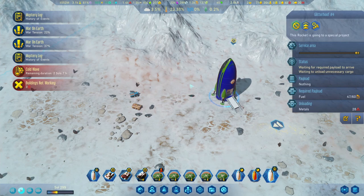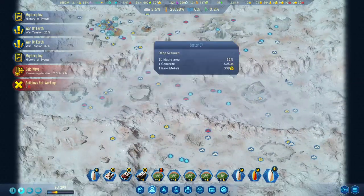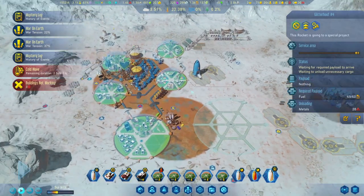I had to do a bit of micromanagement by bringing fuel over and the drones just to get it loaded and send it on a mission. I think that's probably the best way to do it. The mission we sent it on was to trigger a meteor shower, so hopefully we'll get some more anomalies to scan as well.